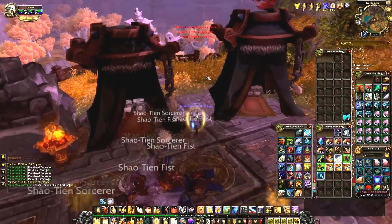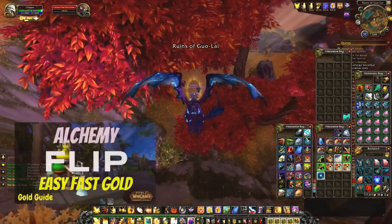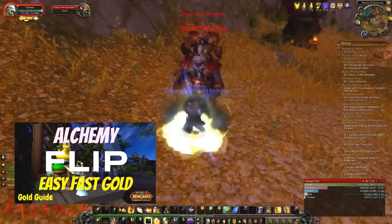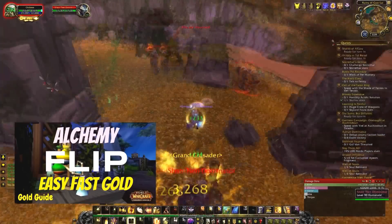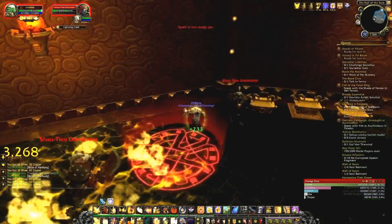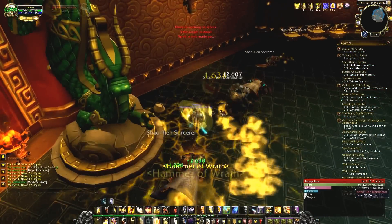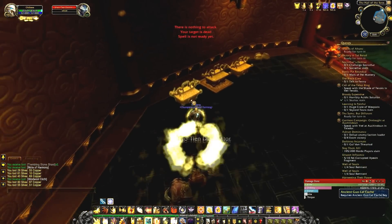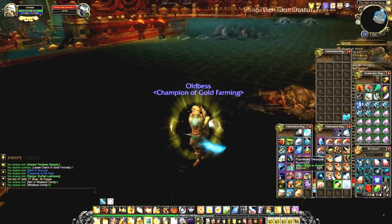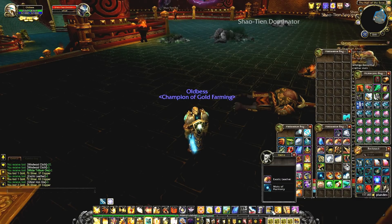I've been making so much gold with professions — mainly alchemy. The last two weeks I've been buying Alchemical Catalysts from the Auction House and I've made about 20,000 gold just from flipping. I hope you guys are doing well on the gold cap challenge. Feel free to send me your submission this coming Sunday by 10 PM my time. You can join at any time — there's no pressure, it's not a race, just your own personal goal to make gold cap before Legion. Thanks for checking out the video and we'll see you guys soon!